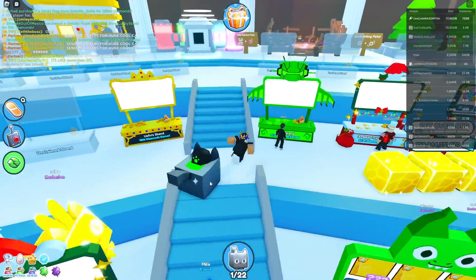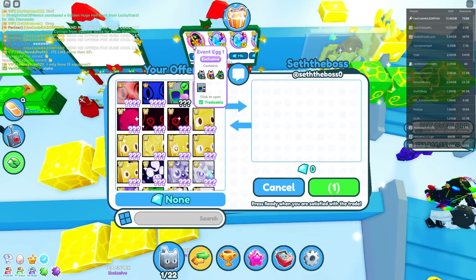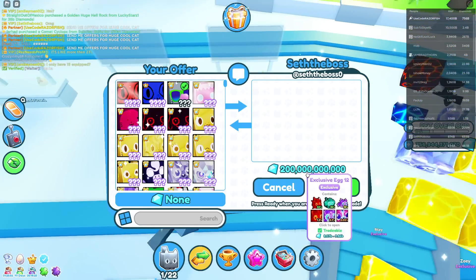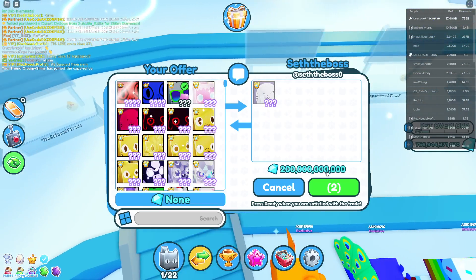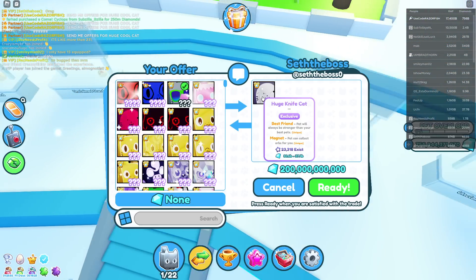Someone's selling an event egg for 10 billion gems, that's kind of expensive. Look at this guy right here - 200 billion gems for a huge cool cat already! We got a 200 billion gem offer, 200 billion and a huge knife cat. Not bad, so that's like 230 billion - already pretty good offers.